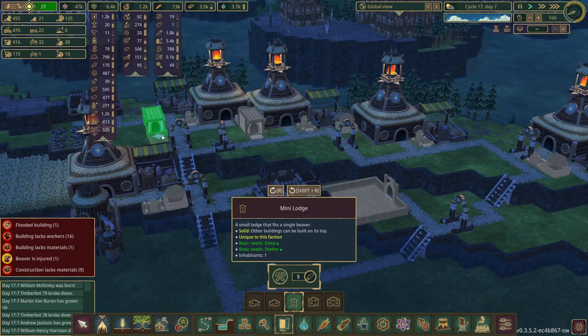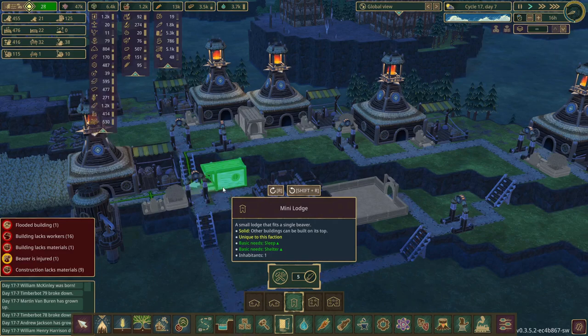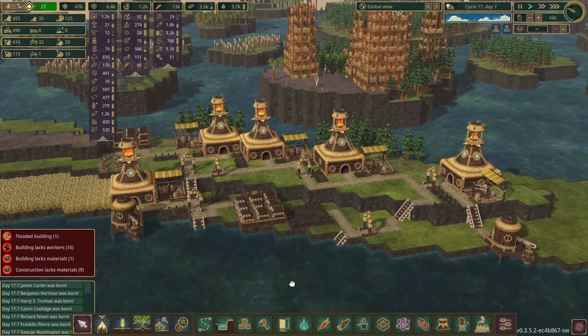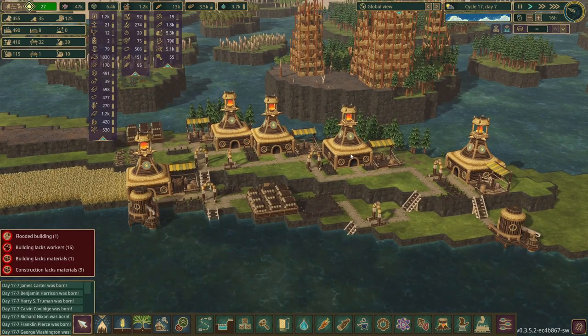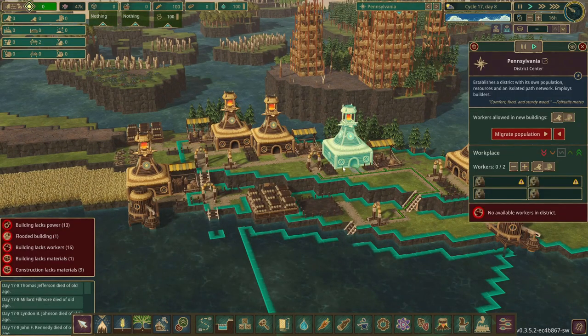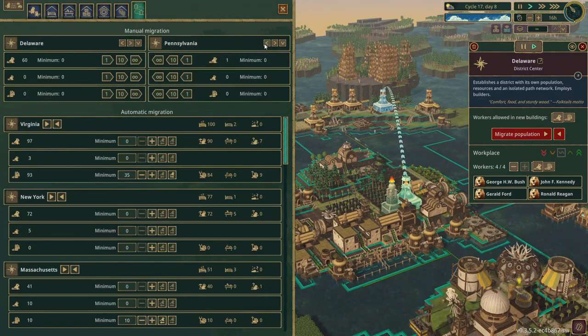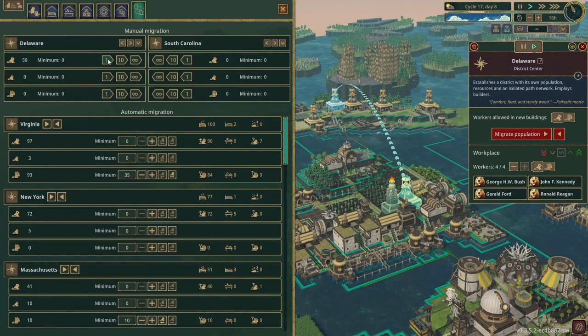We're going to place a few mini lodges around here as well if I can find a place to fit all of them. Now I think it's time to migrate a few beavers - I think we'll fill these three up because they will be able to hop in here and do some construction. Migrate them from nearby Delaware. One. Two. Three.